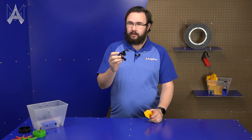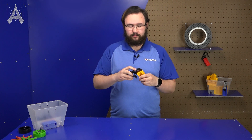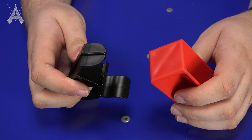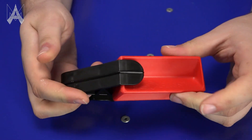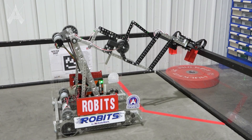Clips, for the most part, won't be handled by your robot but will be available in the human player station for the human player to interact with. When a sample is returned to the human player station, the human player can attach a clip to a sample with a click. The combination of these two game pieces is called a specimen and can be reintroduced to the field either on top of the field border or on the floor in the human player station.